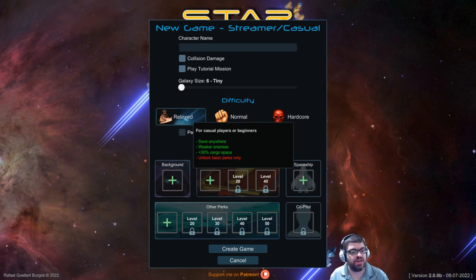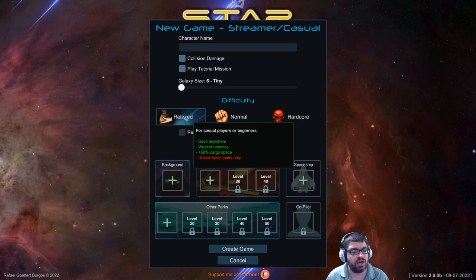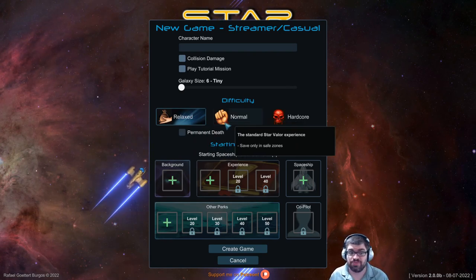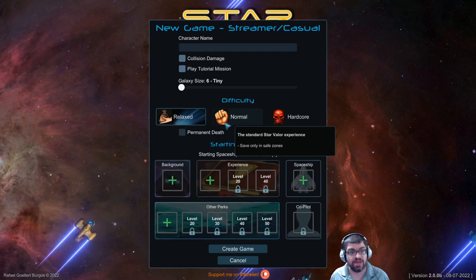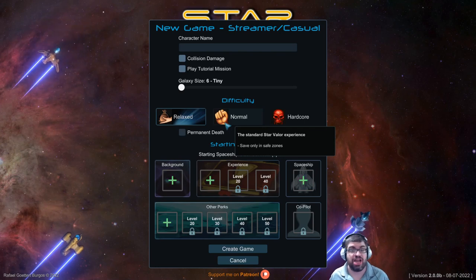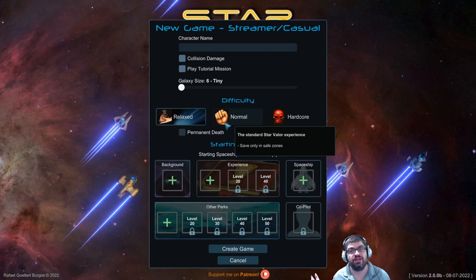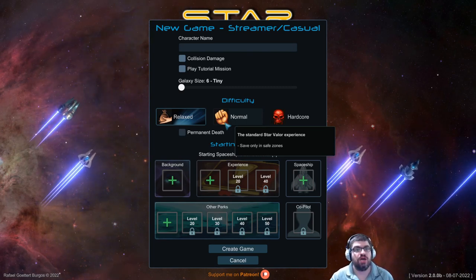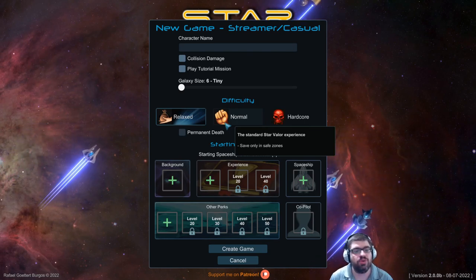The only thing I don't like about relaxed mode is that it actually limits your perks — it says unlock basic perks only. So if you want to unlock more things, the game is forcing you to play on normal. Luckily the game isn't that intensive. I'm playing on normal right now, and on occasion I run into a zone that's more challenging than I can handle. I simply run away, grind out some more levels doing other things, and come back to it. I do that all the time in Drox Operative, which is another top-down similar style game.